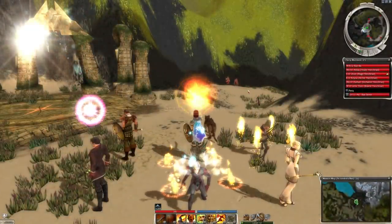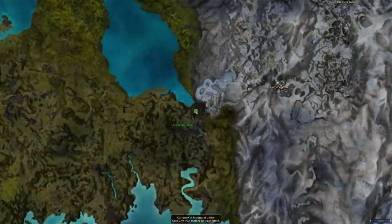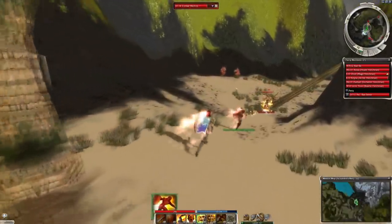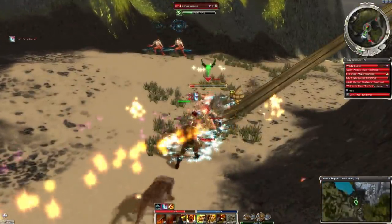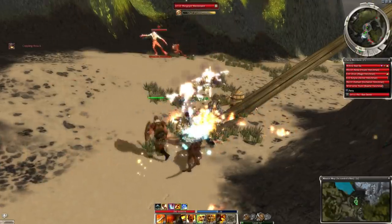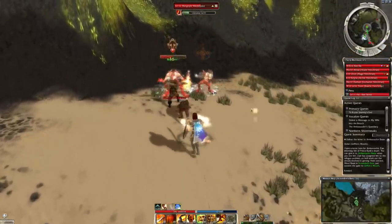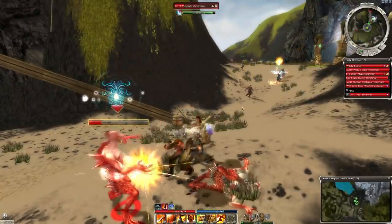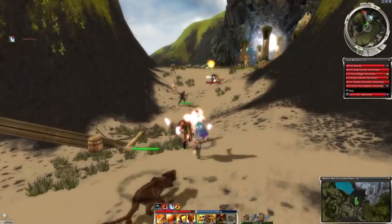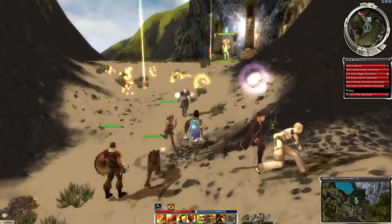We have made it to Kryta, guys — this is huge. This is the very region that we want to be in for Lion's Arch. These zones just get better and better. We started off in old Ascalon, this crappy dumpy area, then the nice cool peaceful mountains, and now we are in the nice beachy tropical area. I love tropical beach vibes. It feels like I'm on a nice little vacation here. I love the beach. I love Kryta. It's a place of opportunity.